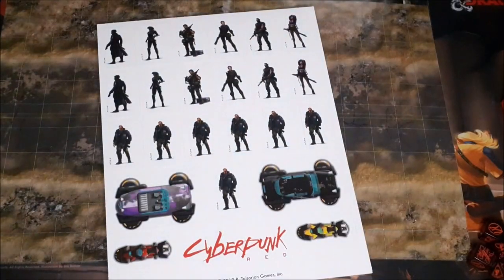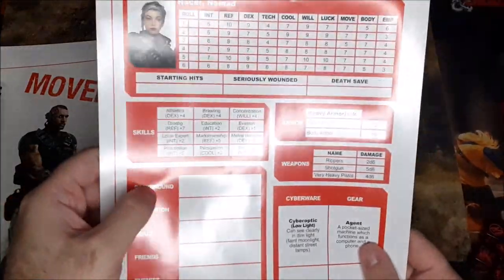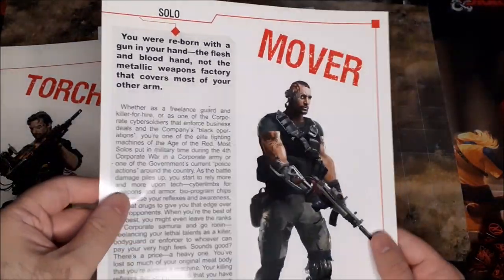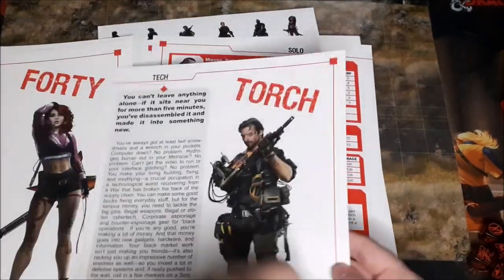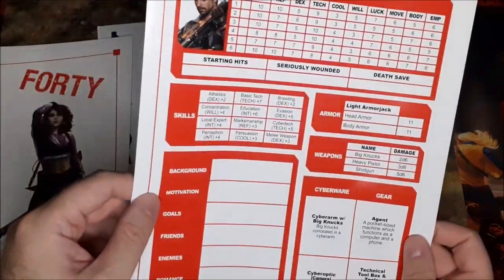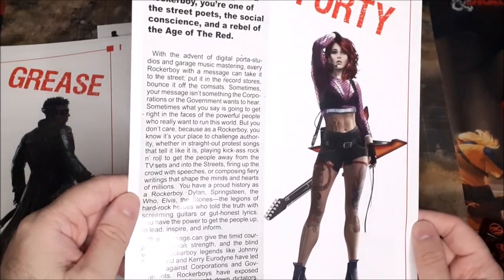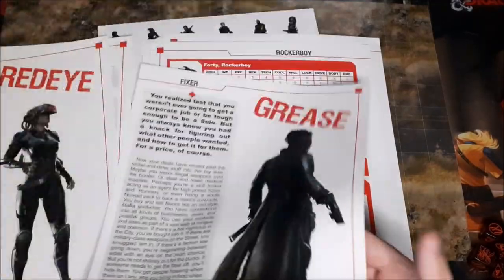Then we've got our characters. It does say that the characters are customizable, so it looks like they're sort of the archetypes. You can put like background, motivation, and goals. We got the Nomad, Solo — with all kinds of augmentations — and the Tech. There's one called Torch, so probably some fire-based gear there, or maybe that's just the character's name. And we've got the Rocker Boy, so these must be like the archetypes or sort of like the classes that you can play. And we have a Fixer.